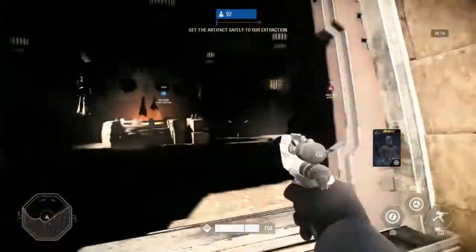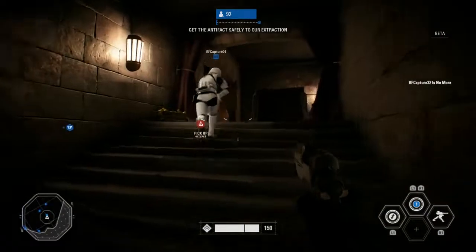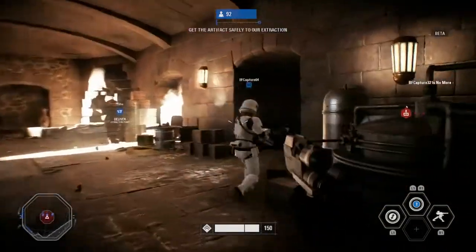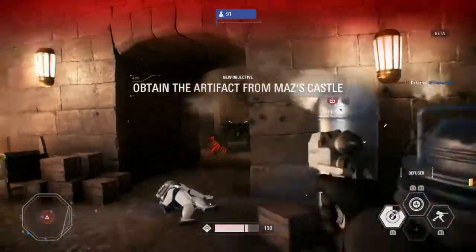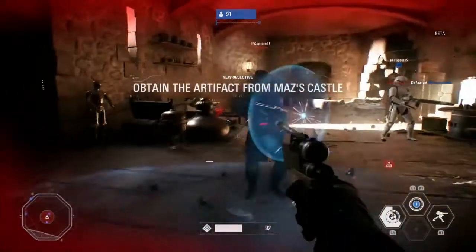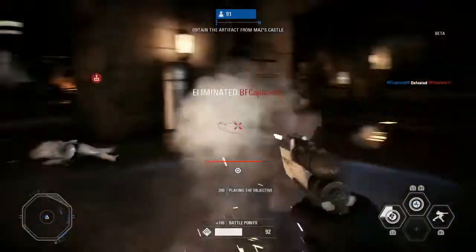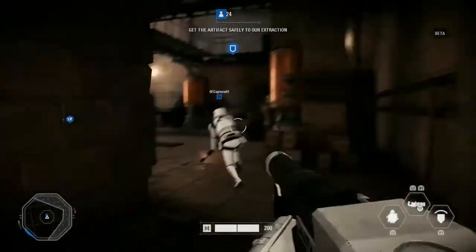In the open beta we have our new game mode, Strike, which is one of our smaller game modes. In this one you are attempting to take an artifact out of Maz's castle and extract it. Hopefully in this game mode people will be able to get a lot more of that close-knit gameplay without any heroes getting in the way. It's a bit more about troopers and the reinforcements that we have available.